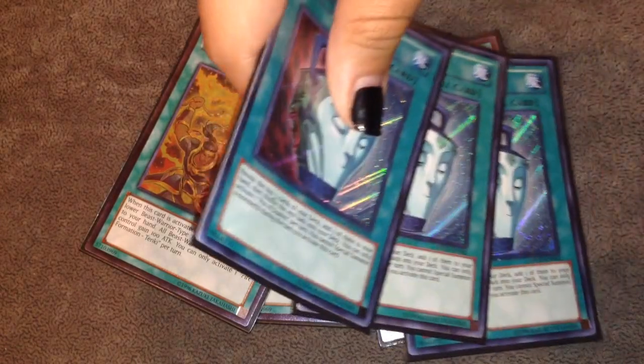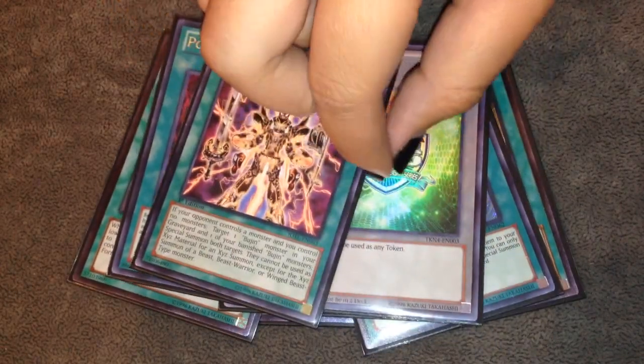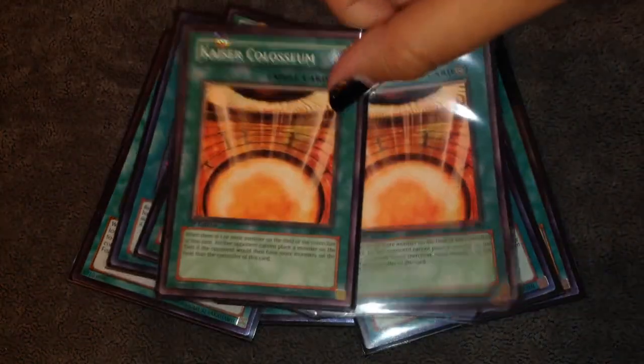Three copies of Duality — other than your Carnation plays and Suzano plays you don't really special summon a lot, so there's no reason why you shouldn't run three Duality. You could cut it to two if you really wanted to, but I recommend three. Two Bujin Carnation — I apologize for the one proxy, I forgot to pick up the second one. I've seen some people run three, but I like it at two. It is searchable with Mikajuchi's effect. It does have the restriction that you have to control no monsters and your opponent has to control monsters, so you don't want to run three and clog.